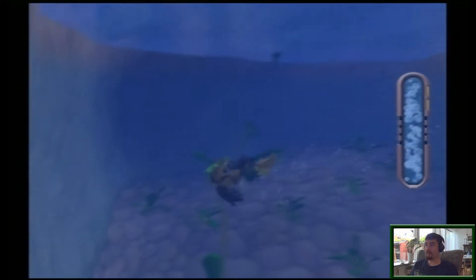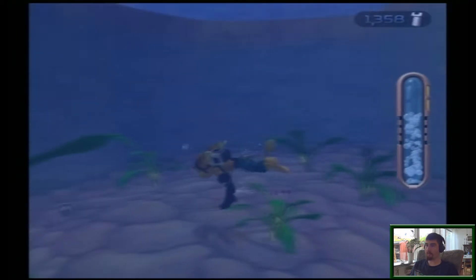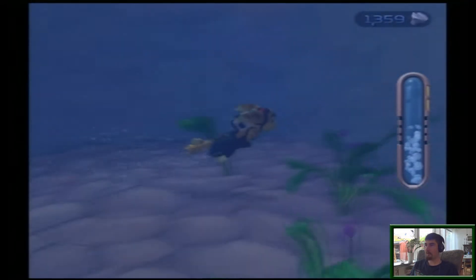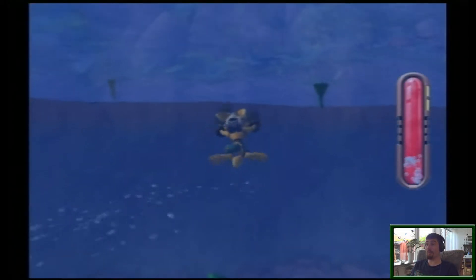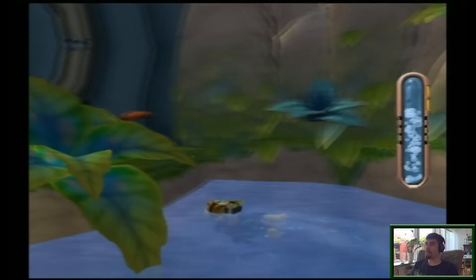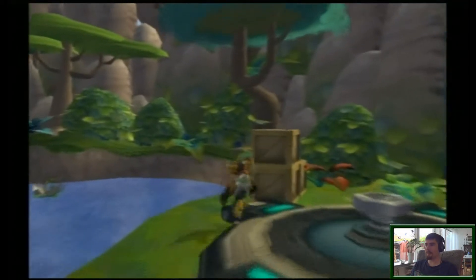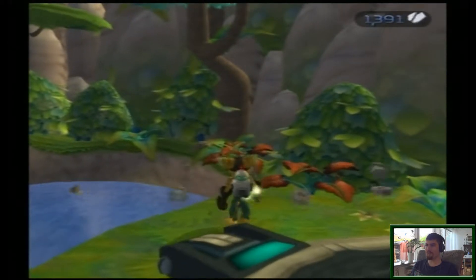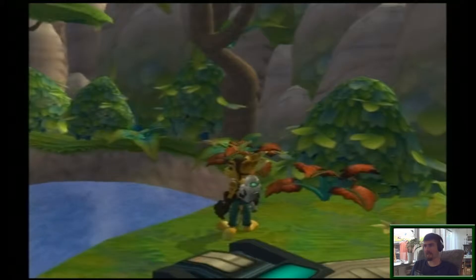Okay, we're on planet Novalis, and there's actually a few balls down here. I was also saying from last episode — I forgot to talk about the Nanotech. The Nanotech works like you have four different balls of Nanotech that fill up.